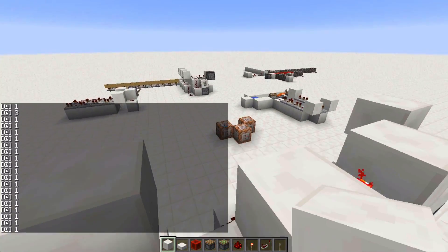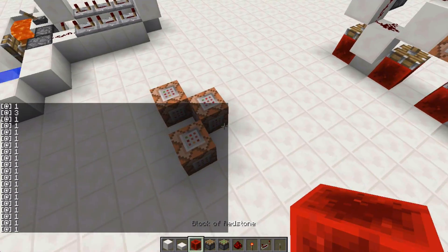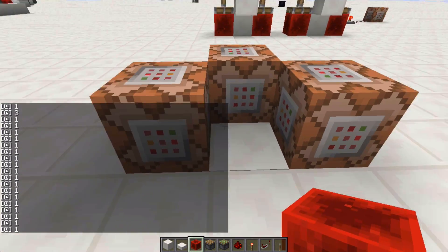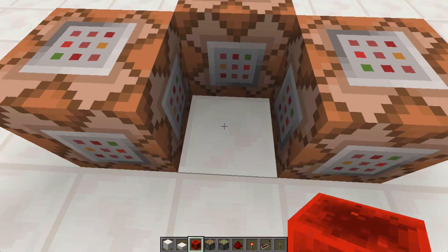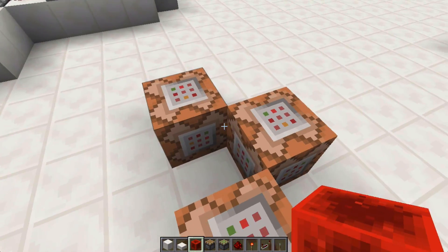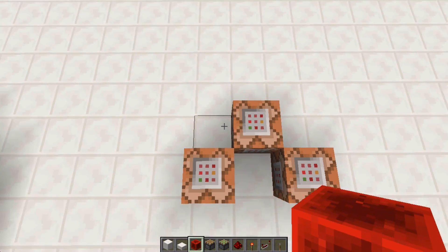Now unfortunately it's not the fastest, but it is pretty close. The fastest is one of these — it's a command block clock, and this would pulse at four pulses per tick, which is 40 pulses per second.